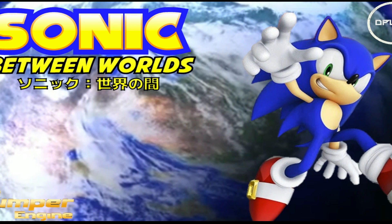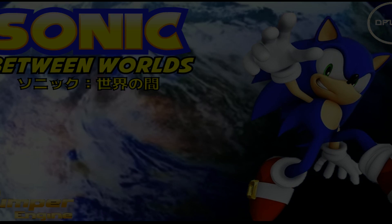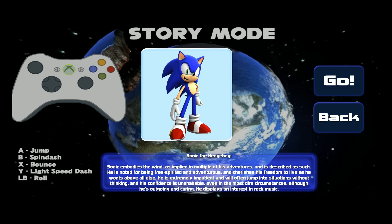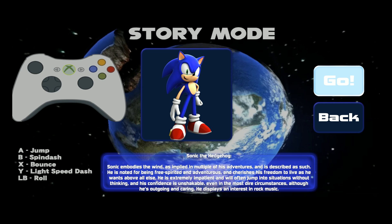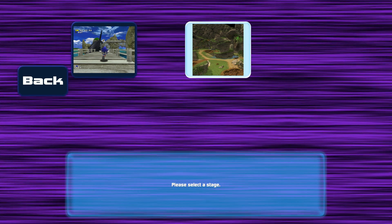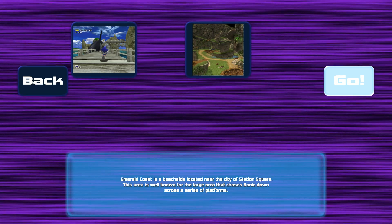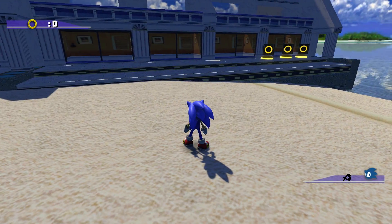Hey hey hey, what's going on ladies and gentlemen, welcome to the Chum Zone — Sonic Between Worlds. Wonder why it's called that. Anyway, as always SAGE 2018, I'll leave a link in the description below. Apparently this thing's got a whole story mode. I do wonder why it's called 'A Link Between Worlds.' It looks like the bumper engine again — y'all really loving, y'all really digging this bumper engine. We'll start with the first stage, it looks like Emerald Coast. Let's go in.